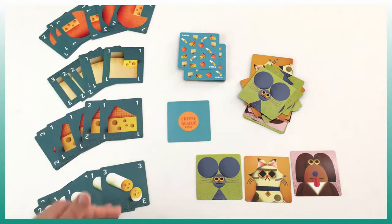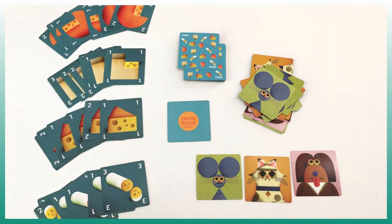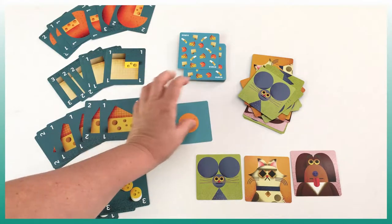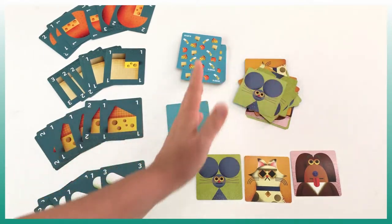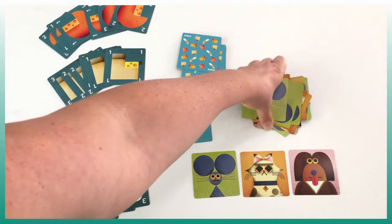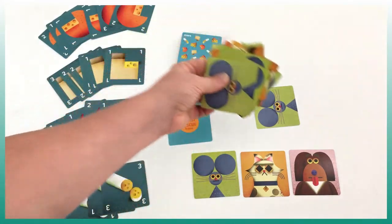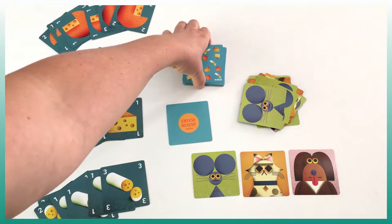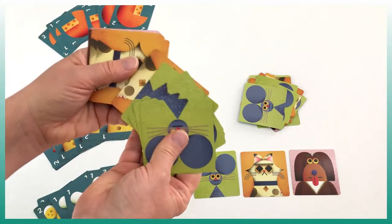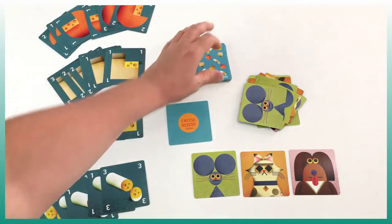The game comes with four sets of six cheese, and each player is going to take a set. It comes with a center card for when we are playing at two players, and it comes with a bunch of cards which include a mouse, a cat, and a dog in large quantities. Depending on the number of players, they will ask you to remove some of those cards — a certain amount for two players, a certain amount for three players, and so on.